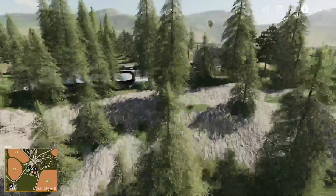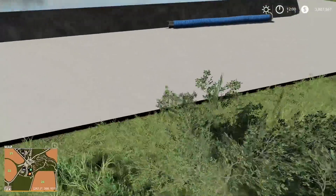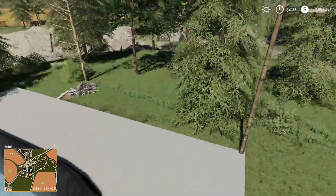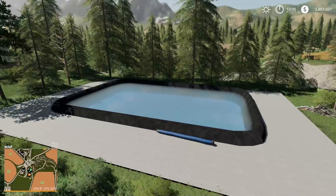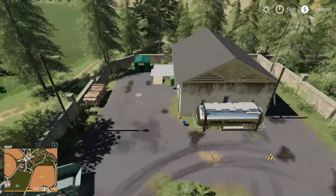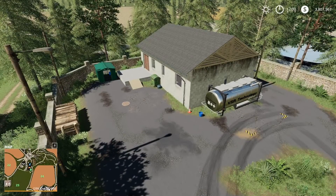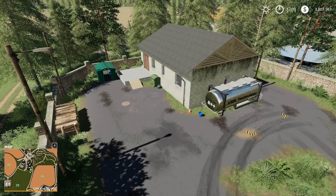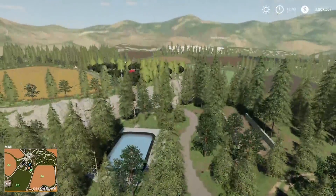The swimming pool — I'm assuming maybe we'll buy water here, but I couldn't find a production window, so I'm assuming this probably purchases water or you can get water from it. Over here we have another factory — this is the Schamburgo cheese factory, which is going to take rennet and milk, and it will produce cheese for you.